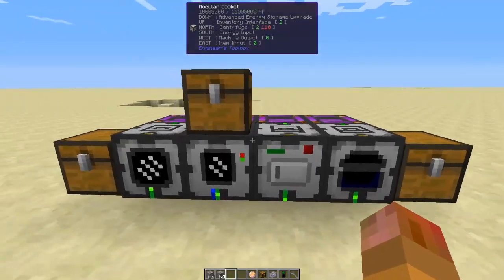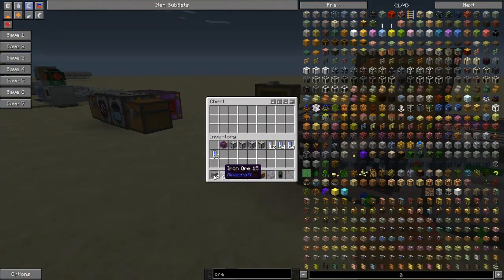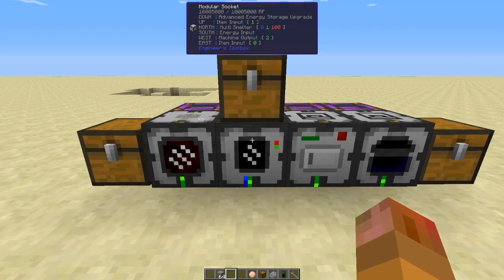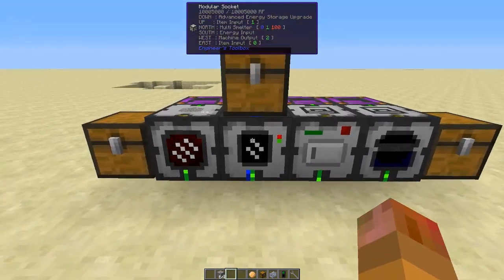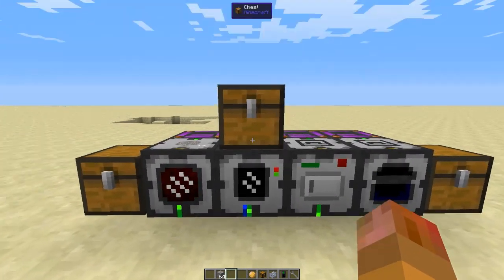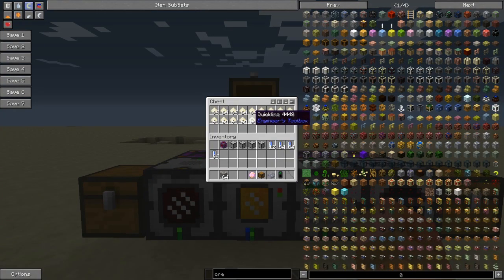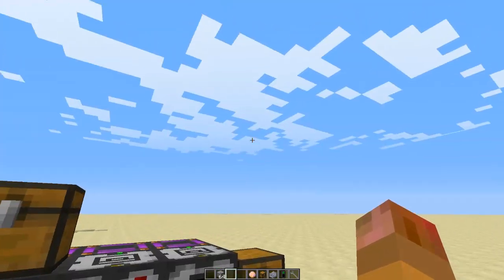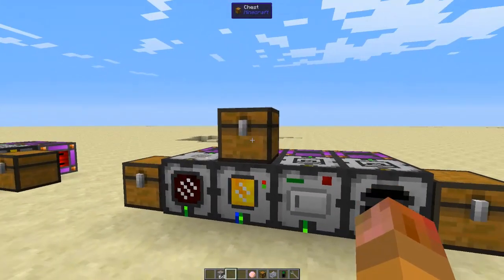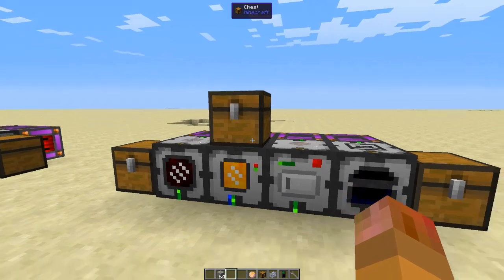This is a much more complicated setup. We have a grinder module and a multi-smelter that's being fed with quicklime — which requires building a whole kiln machine and automating it to produce the quicklime.